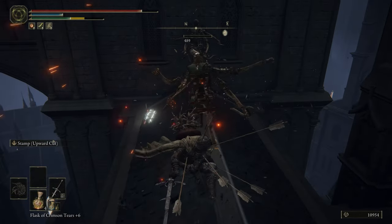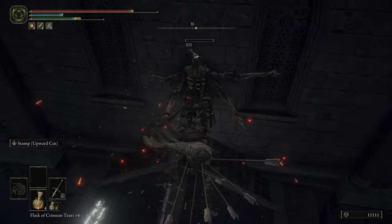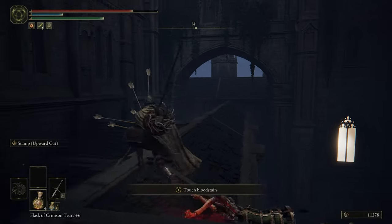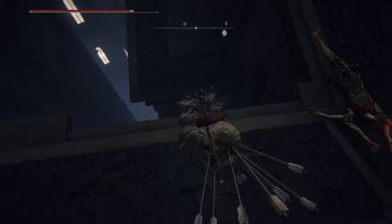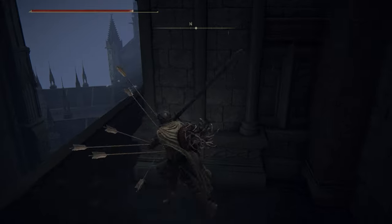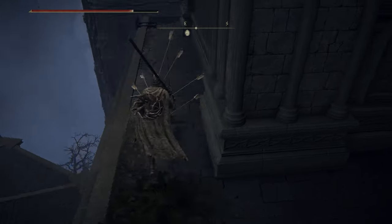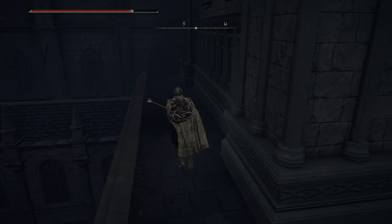Be very cautious with your rolls on the rooftops — it's easy to panic roll and fall into the abyss. Ignore the stuff over there; instead there's a ledge right here. Drop down. I'm literally filled with arrows at the moment. Around the corner — some goodies over there we can get to.